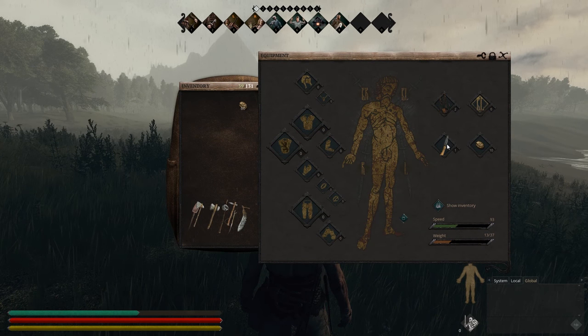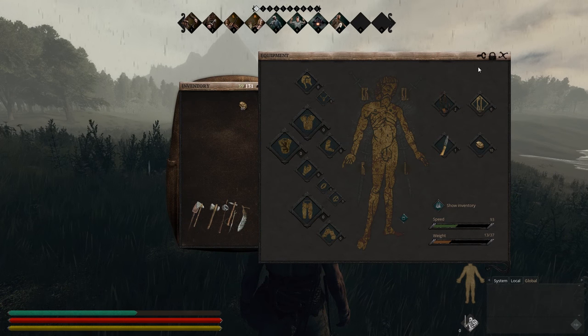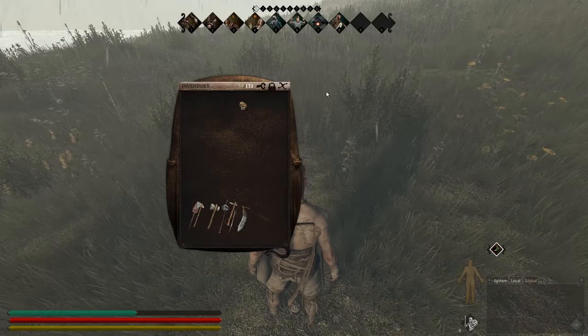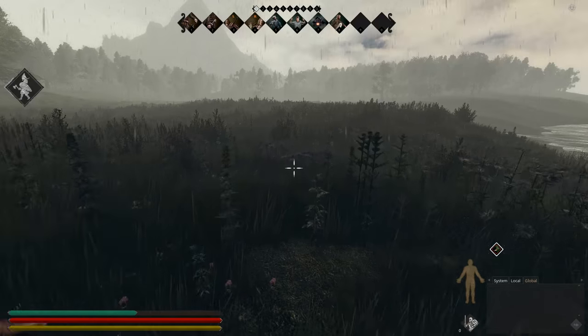Here we have the primitive knife which is going to be used for skinning, the sling ammo and obviously the sling. The sling is relatively easy to create — you just need 10 plant fibre and a stick to create this.